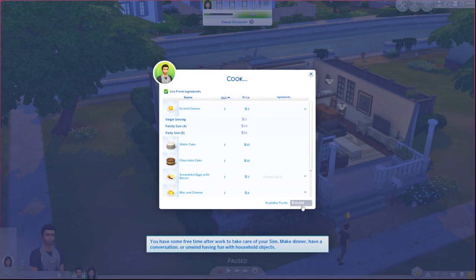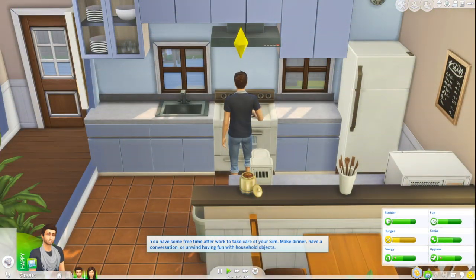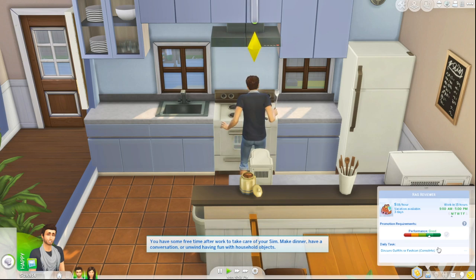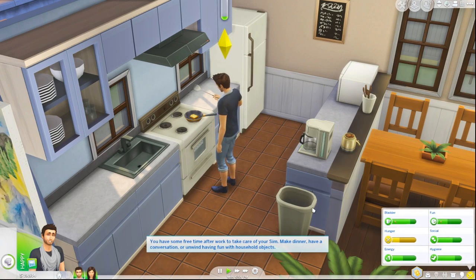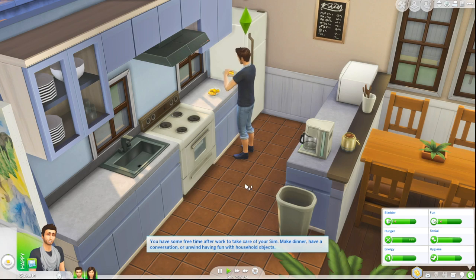Let's actually do it family size so that Alex can eat too. After talking to Alex, we have now completed our task for tomorrow's day at work, so tomorrow will probably be a great day as well. Because he made a family platter, we can click on it and grab a serving, clean it up, or put it away. I'm going to put it away so he'll have it in the refrigerator as leftovers, and Alex can come and grab some.